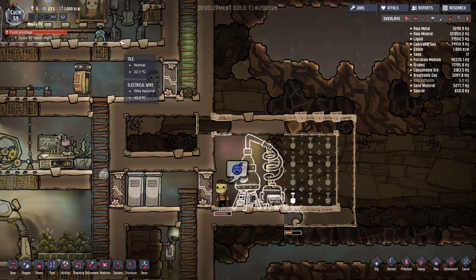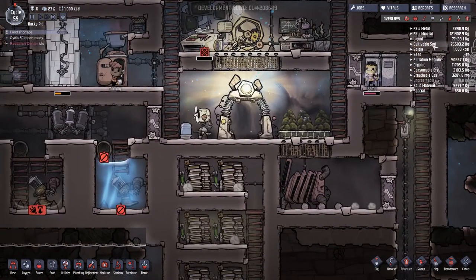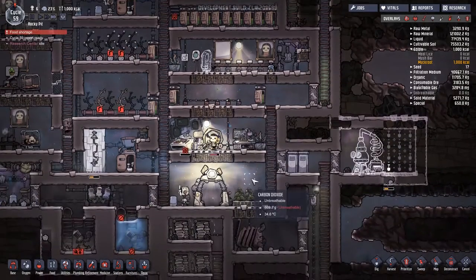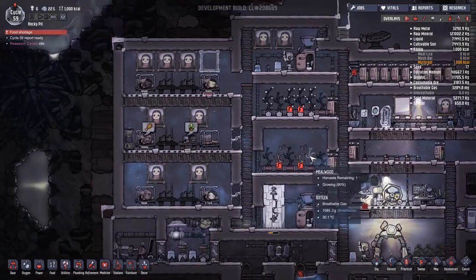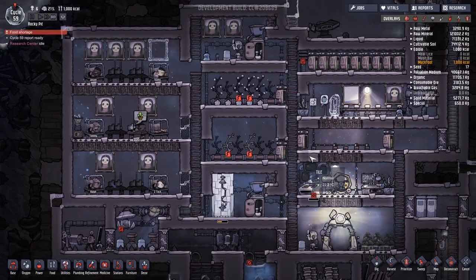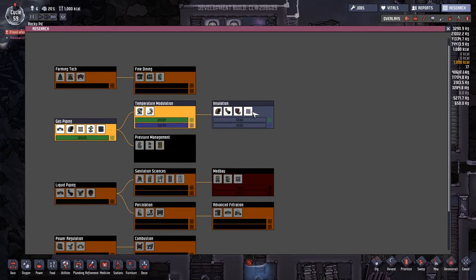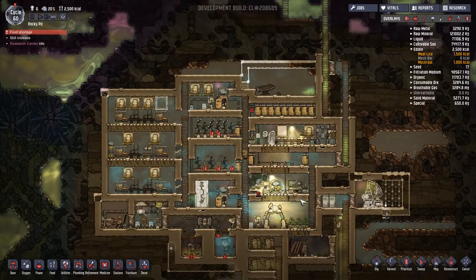It's been two days already - food shortage?! How is there a food shortage? We've only got a thousand kilocalories of food left. I've turned the microbe musher up to priority nine and we'll wait and see what happens. We've got a night to get through. The research center's idle - I bet that's because we've nearly finished. We just need to go do some novice research, and then I'm going to work on this installation because this temperature leak is really getting to me.